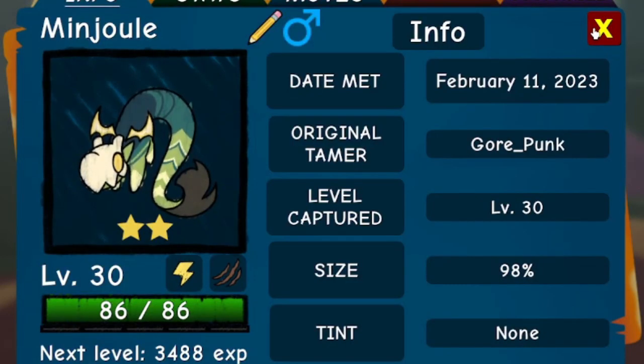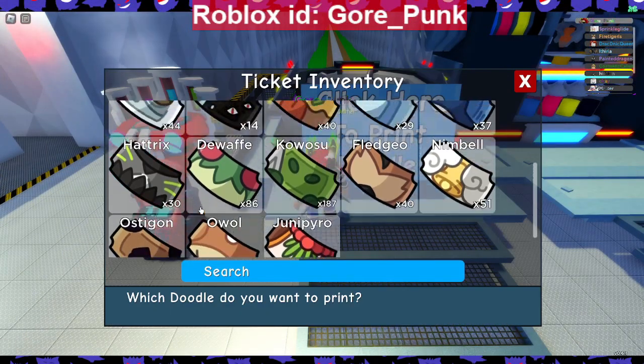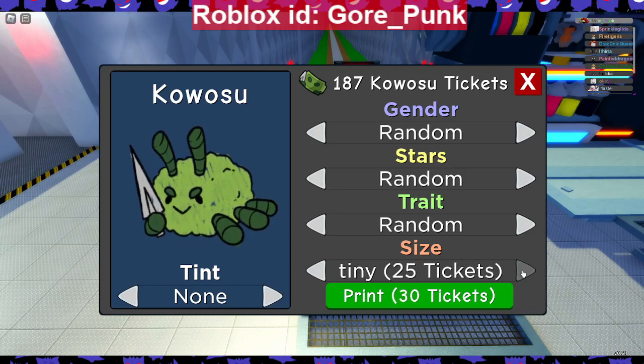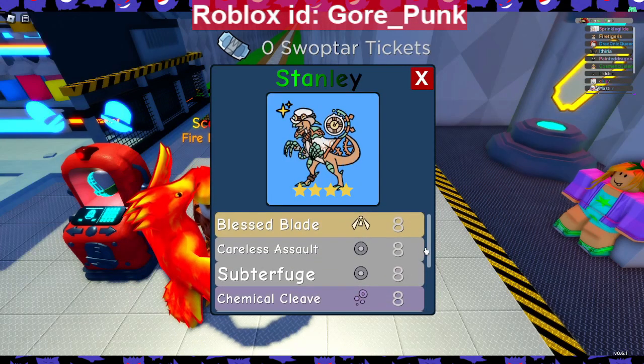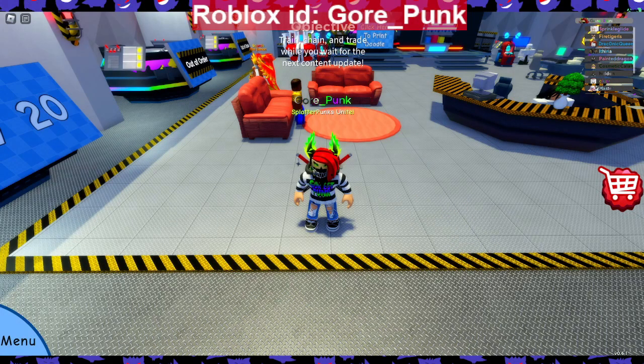Here we are at the printing place. I printed almost 200 Castle tickets. Right here under the tint section — this has always been here — but now if you have an ink bottle it'll show what colors of ink bottles you have and how many tickets you have to use. The size cost is 50, only 110 tickets total, which is not a lot. Pickpocket on Swap Tar is now a printing move so you have to buy a printing ticket for it.